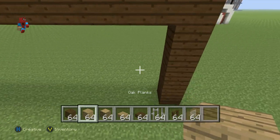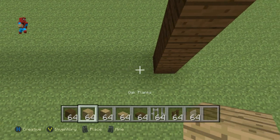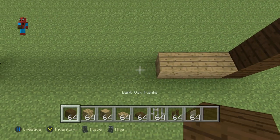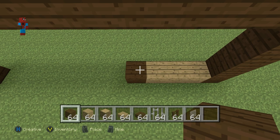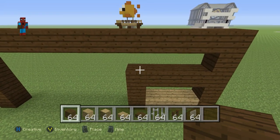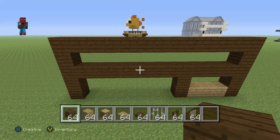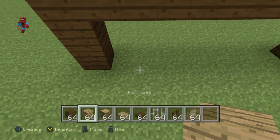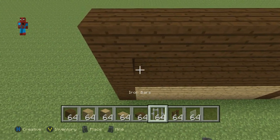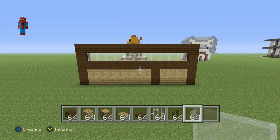Starting from the inside of the shape that you've made, starting from the bottom right-hand corner, you want to do a row of three Oakwood Planks going left. Then do a Dark Oakwood Plank, go on top of that plank by 2, then go right of that until you connect to the right-hand side, and also go left of that block until you connect to the left-hand side as well. Then fill in the lower portion with Oakwood Planks and fill the upper portion with White Stained Glass Pane.